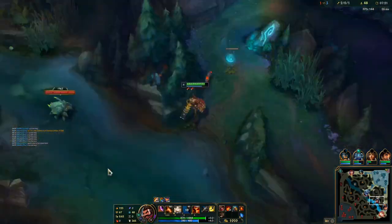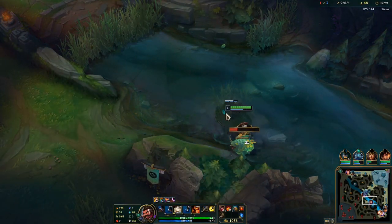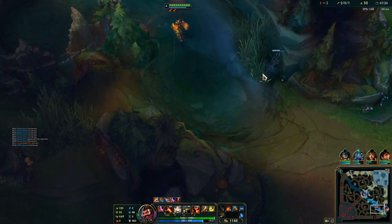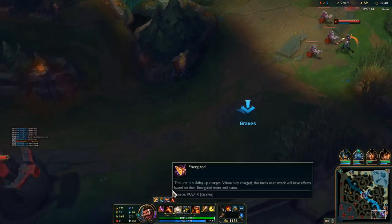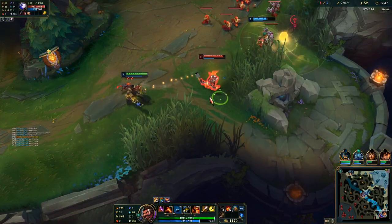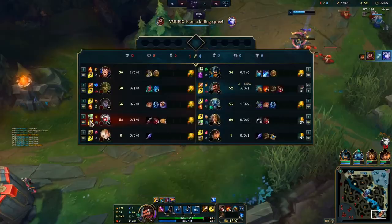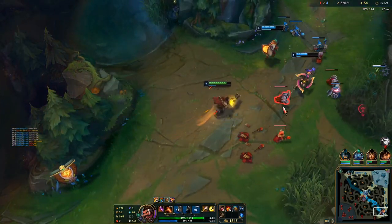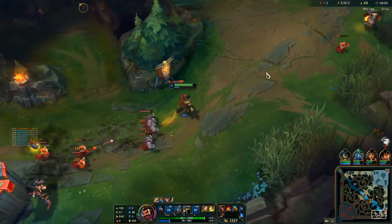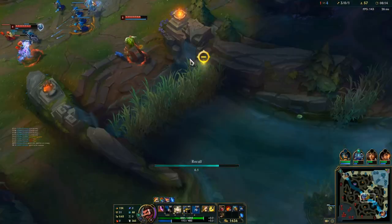The most common build right now is some variation of Noon Quiver plus Dirk into Collector if you can snowball, or Shield Bow if you can't snowball. You really do want to be in a position where you can grab the Collector. This looks good — I want my teammates to walk up. There's a potential kill on Ashe here. Looks like my Fizz is dead; one thing I could have done better was ping more.